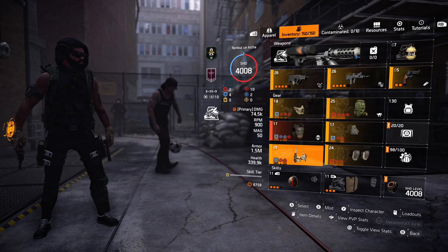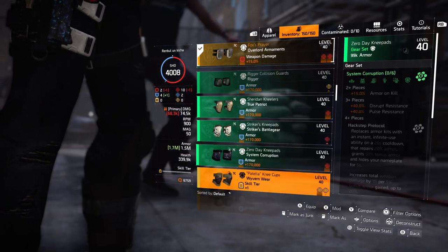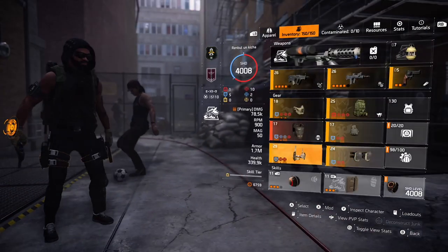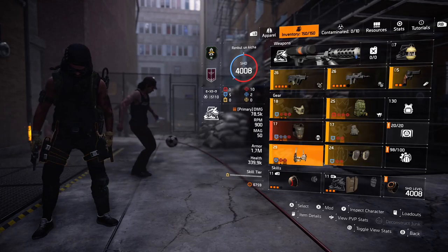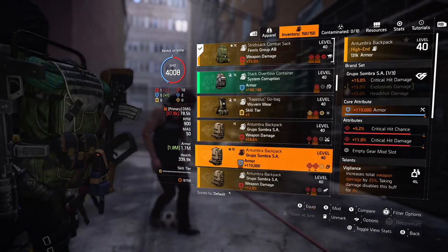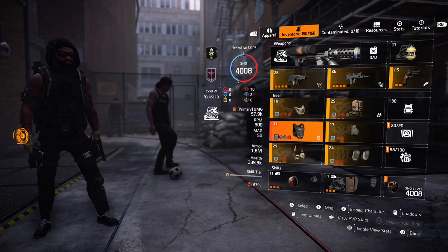For holster I am using Sombra for crit damage. For gloves I am running Contractor's Gloves with damage to armor attribute. For knee pads, Fox's Prayer knee pads — the named version — for damage out of cover. These are the best DPS pieces in the game right now. With some little tweaks — or I shall say, the Butcher magic — I will show you the solo build.